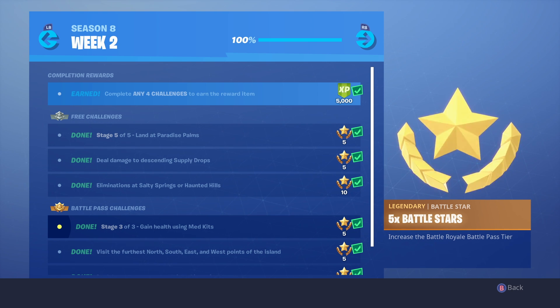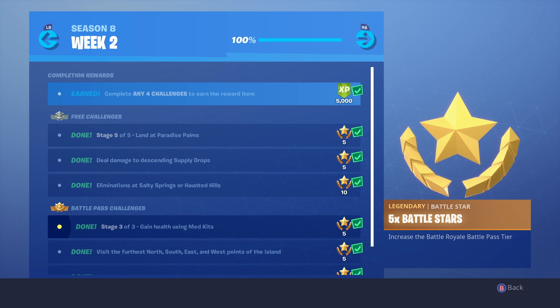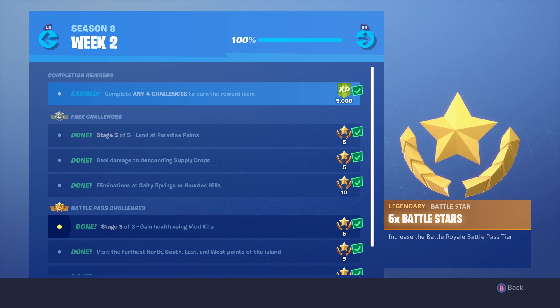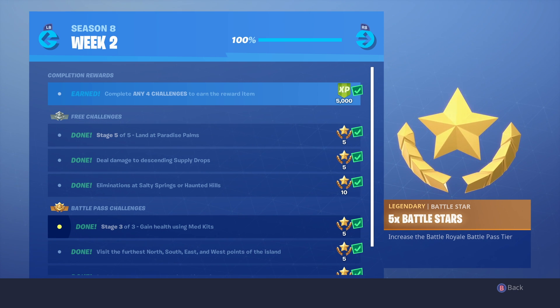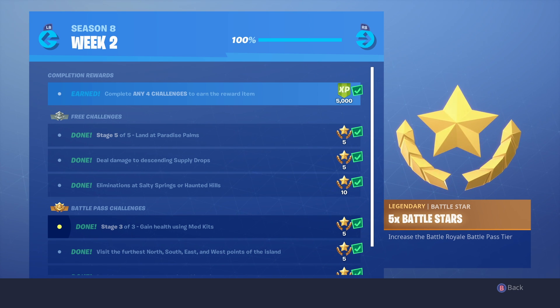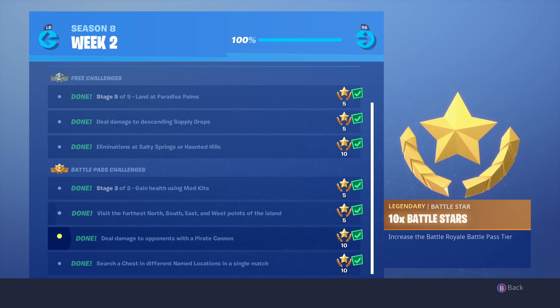After that, go to the RV park right by Lonely Lodge — land on top of the barn and jump off to get below 50 HP, then use the environmental campfire to knock that out. For medkits, it's only 75 health, so just do some fall damage to yourself and then find a medkit through kills, floor loot, chests, or supply drops.